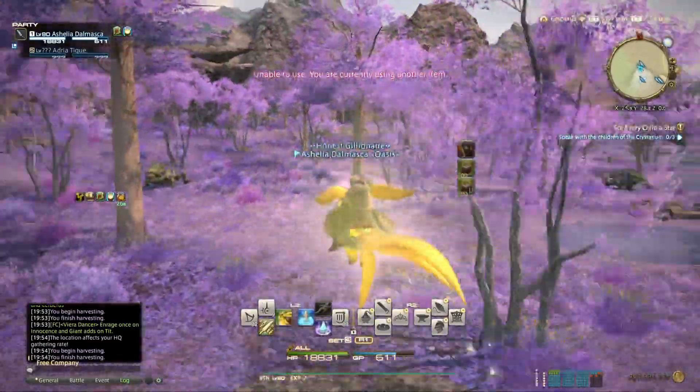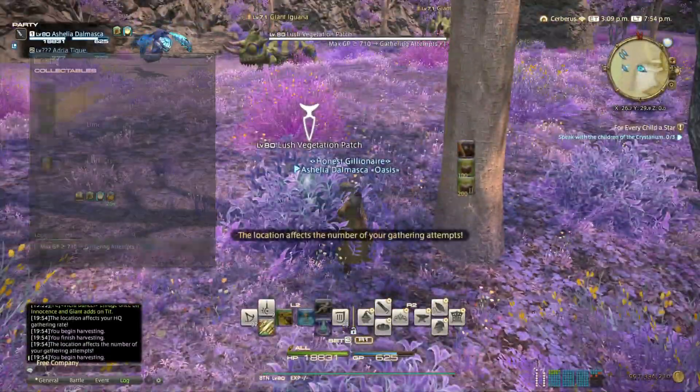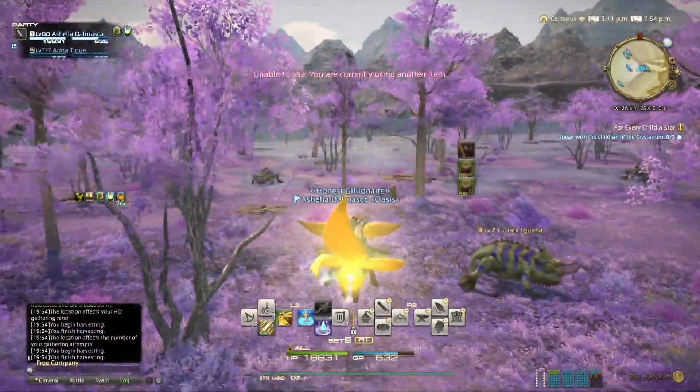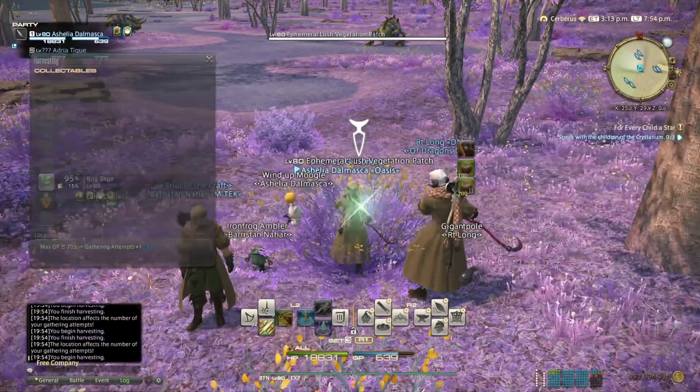Open one node at a pair, go to another pair, open another one — you don't need to gather from it — and the ephemeral node will reset, giving you another chance to have a proc. Which it did — gathering attempts plus one now.